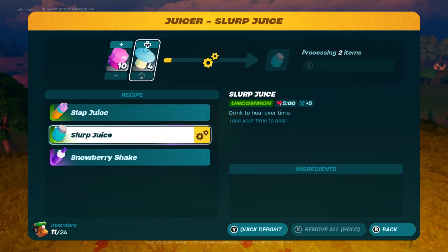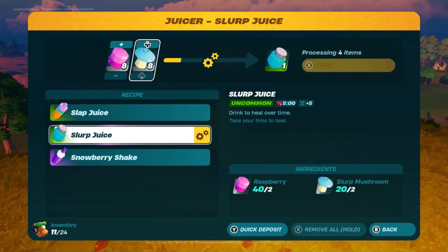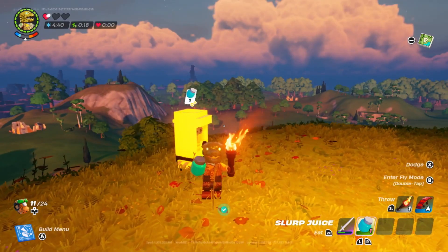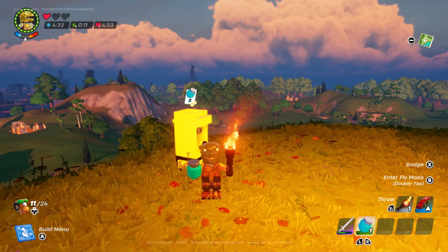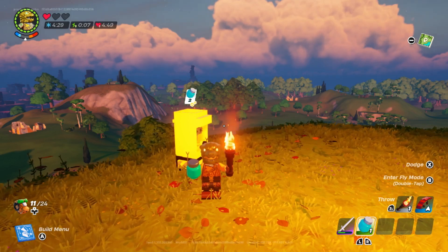The second recipe is slurp juice, which is made with 2 raspberries and 2 slurp mushrooms. Raspberries are very common throughout the grasslands biome, and slurp mushrooms can be found in most caves, but are very common in grassland caves. Slurp juice recovers 5 hunger and provides health regeneration for 5 minutes, where you recover 1 fourth of a heart about every 7 seconds. These are fantastic to drink after a fight, since you can slowly recover hearts while traveling and save your food for the middle of fights instead.